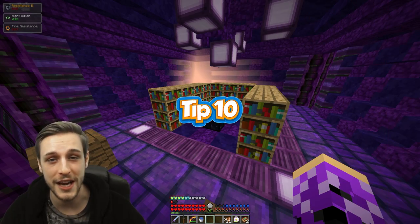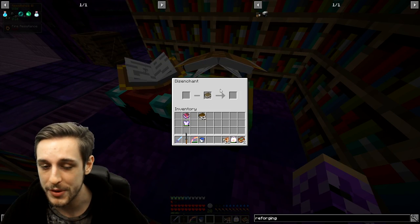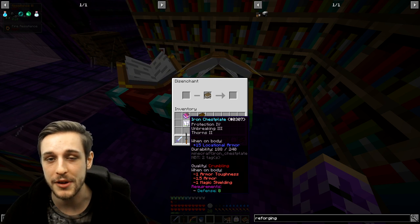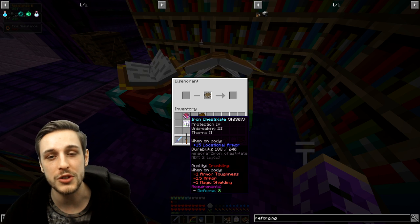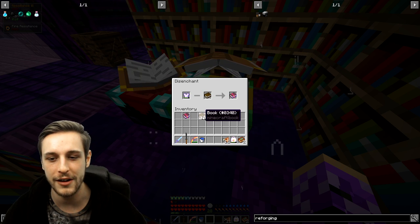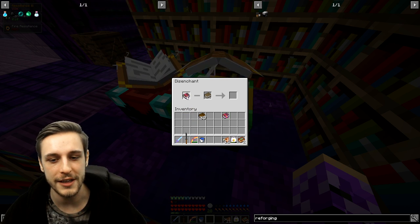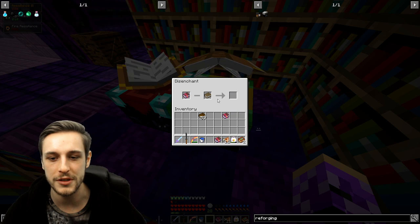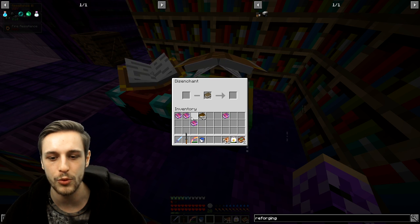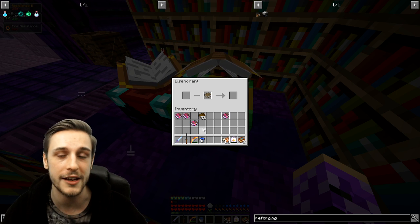Tip ten: the disenchantment table. This is pretty much the opposite of the enchanting table and allows you to take enchantments off of both weapons and books with multiple enchantments on them. Note that it will only take the top enchantment off a weapon or armor piece, and it will destroy that item in the process. So if a piece has protection 4 at the top, place it there with a book and you'll get protection 4, but you'll lose the item. With books it's slightly different — you can take all enchantments off books no problem, ending up with individual enchantment books instead of one book with multiple enchantments. Very useful for making the most of items you find in dungeons.